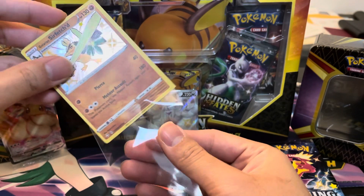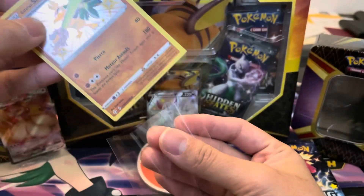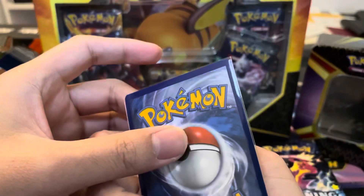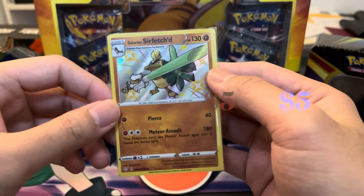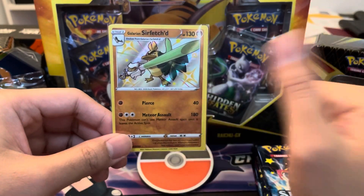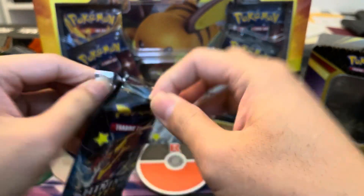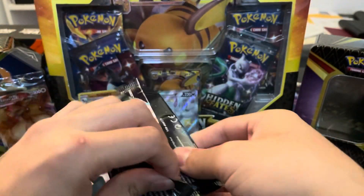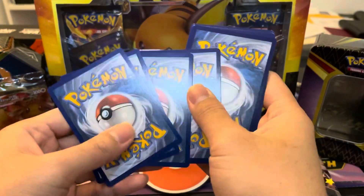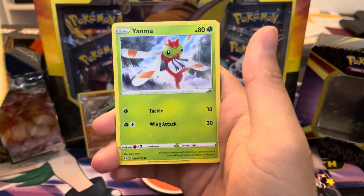Galarian Sirfetch'd, welcome to the party. Prices will be listed — it's not going to take down the Grimmsnarl V as VIP, because it's a full art. Unless we get another full art shiny to beat it out. If we get full art trainers, I won't complain. We got Buzwole, Yanma, Trapinch, Shinx, and reverse Grookey. We didn't get a shiny this time — but then Zamazenta! Zamazenta, you're being rude — shown up in all of our Shining Fates openings. This is basically our first Shining Fates Elite Trainer Box, and we're probably going to get more.